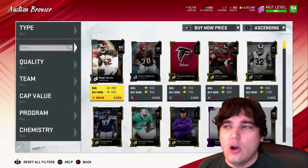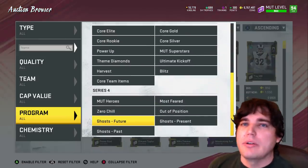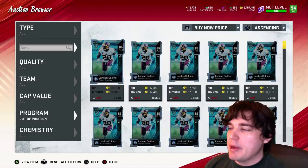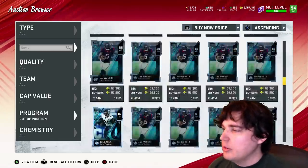We're all kind of hoping for Megatron, and getting a Megatron wide receiver today would have been a little strange because we have the NFL 100 wide receivers. But to be fair, it's kind of five months into the game and we don't have wide receiver Megatron yet? Silly, right? Should we be getting one soon? I think so, but I guess with where EA has things, we don't know.